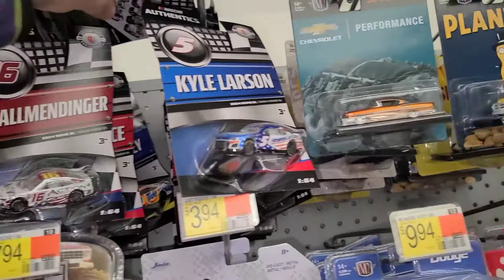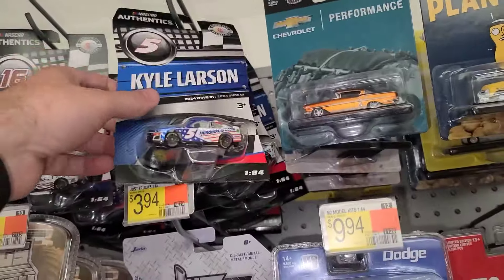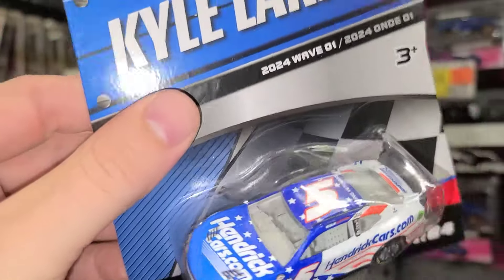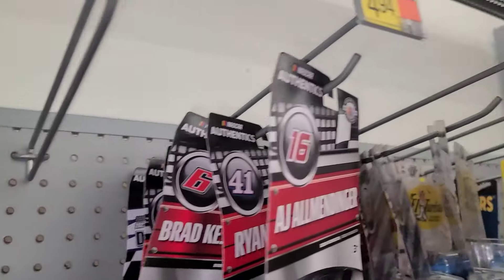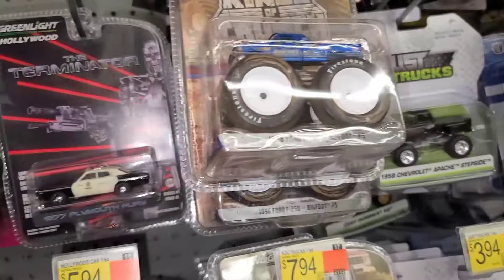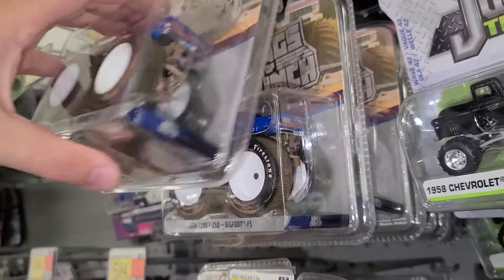NASCAR Authentics — this is 2024 Wave One, and that is number five right there. Super cool looking car — I imagine that blue would be awfully chromey if it was the chase out of there, but it is number five. We'll take a look and see if there are any more — 14, 8 — no, nothing.